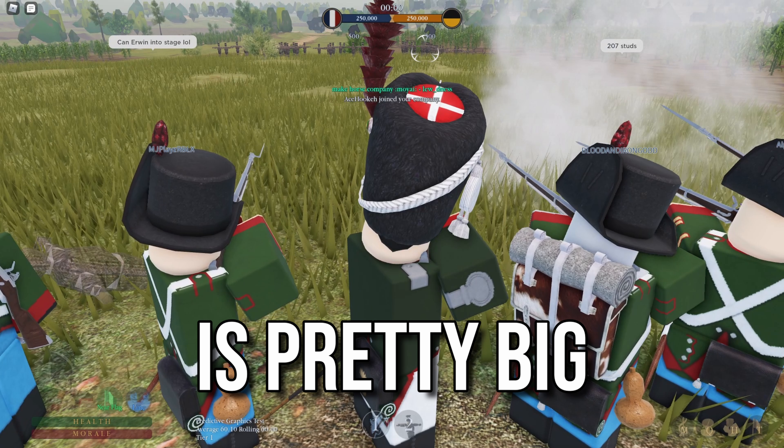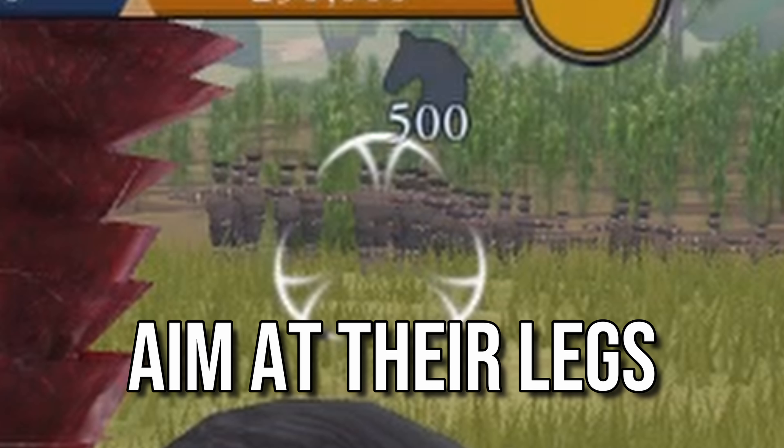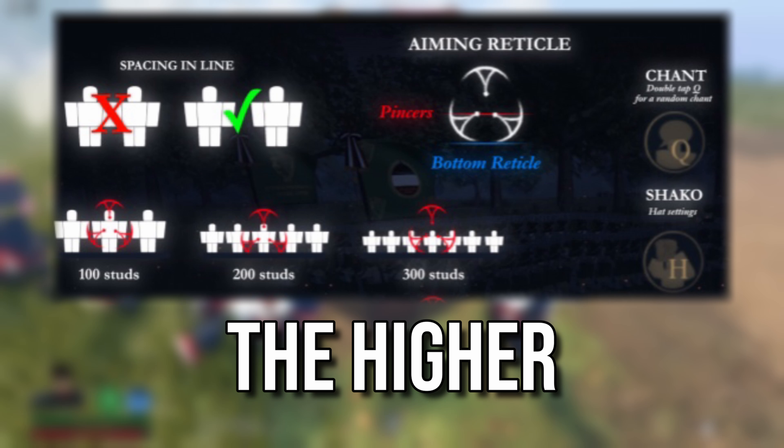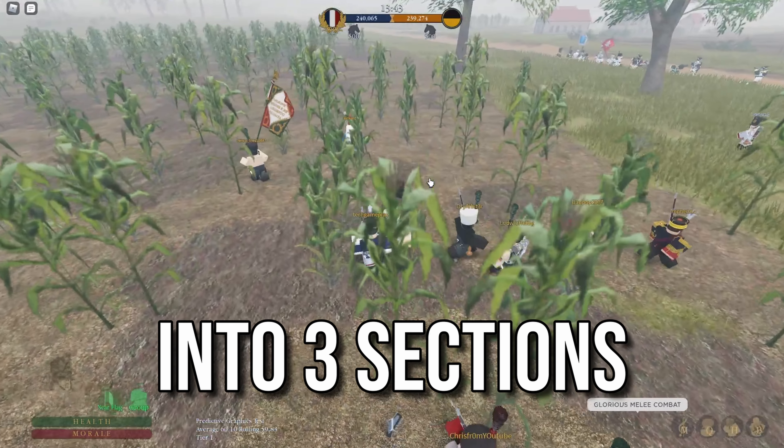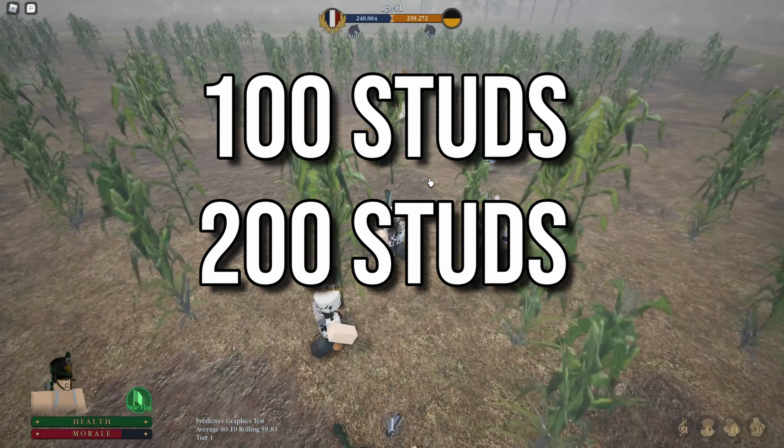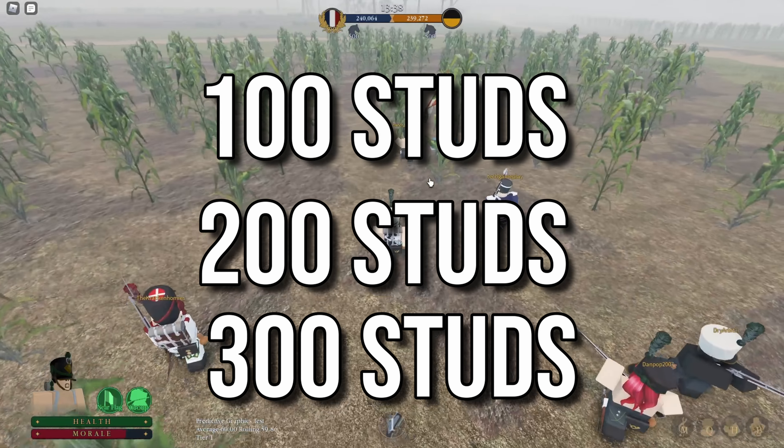The bullet drop in this game is pretty big, so do not aim at their legs. The further away the enemies are, the higher you have to aim. Let's simplify this into three sections: the 100 studs section, the 200 studs section, and the 300 studs section. These are the distances you'll usually have to shoot at.